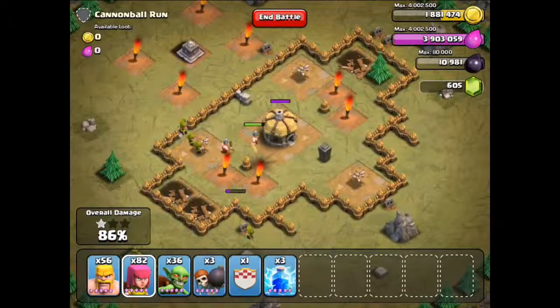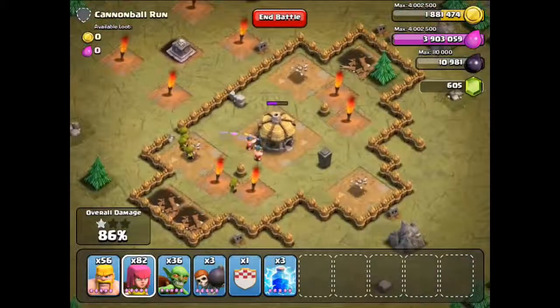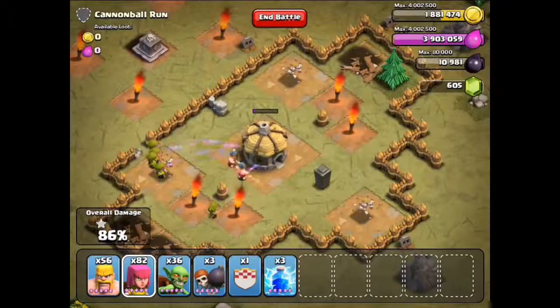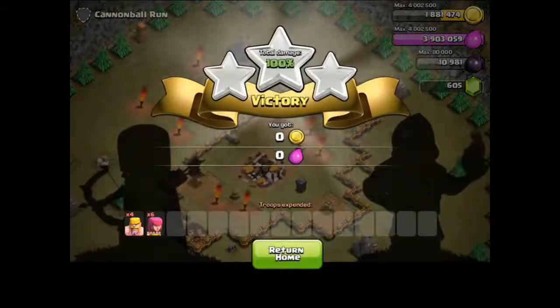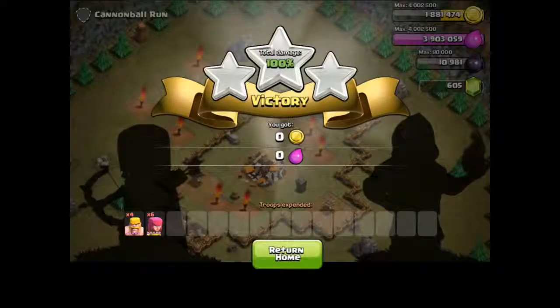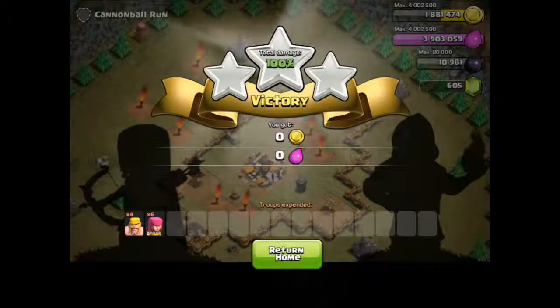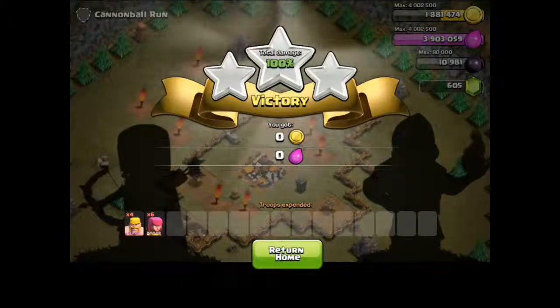I forgot about the bombs. Here goes the Town Hall. So that's it for this episode — you can use Barbarians and Archers to destroy this level. It's still quite easy, and I can't wait to get to the more advanced, more difficult levels.